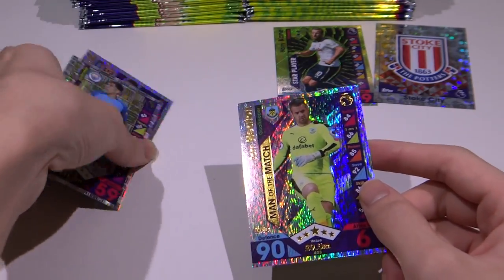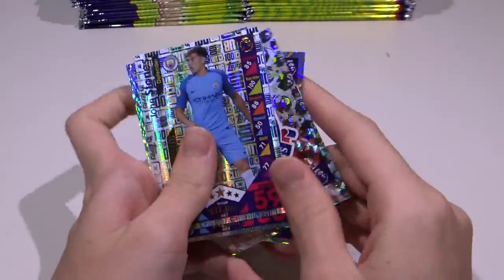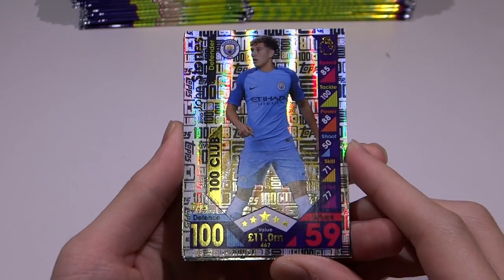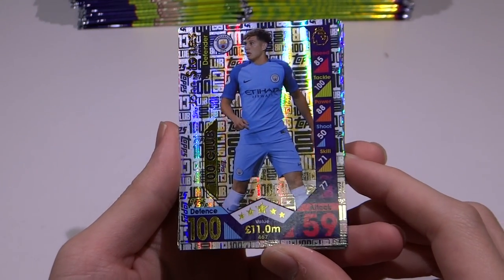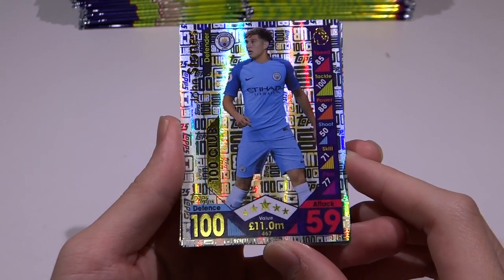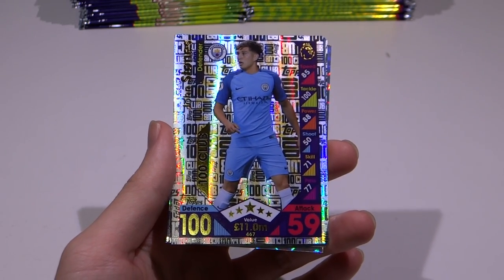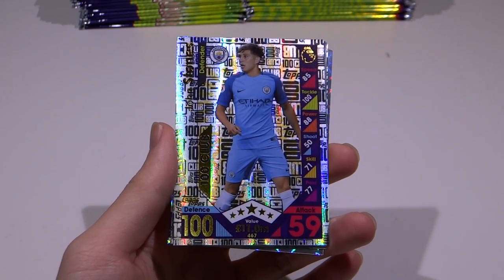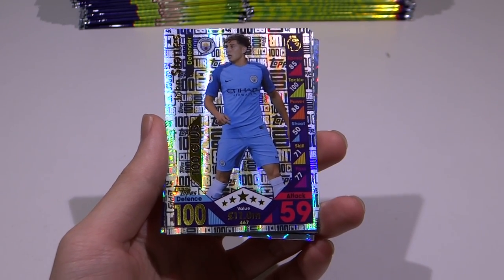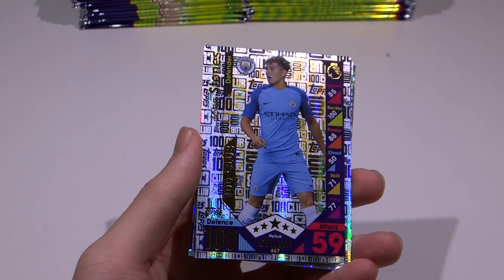And that sums up our whole episode here — our very first 100 Club of the actual 16-17 season. John Stones, Manchester City defender. I have no idea why he's the 100 Club, actually. Nevermind — 85 speed, 100 tackling, 88 power. Notable stats, very nice. So we're next here, bringing you 5 packs of Match Attax 16-17. Thank you Pansing for sending this to us. Remember to get yours at the nearest 7-Eleven, Times bookstores and other participating outlets. We'll see you soon with more Match Attax 16-17. Goodbye, bye-bye!